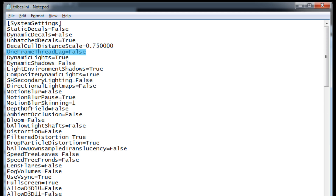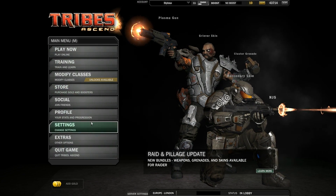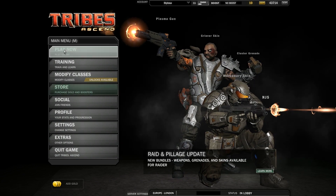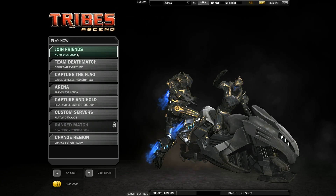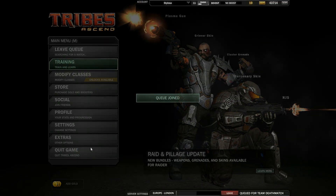The first place you notice this change is on the menu screen - the mouse pointer is so much more responsive. It feels like you're using your mouse pointer in Windows, or whatever operating system you're using. Just so much better, so much better. So I thought, how the hell can I show this off in the game, because it is kind of difficult.